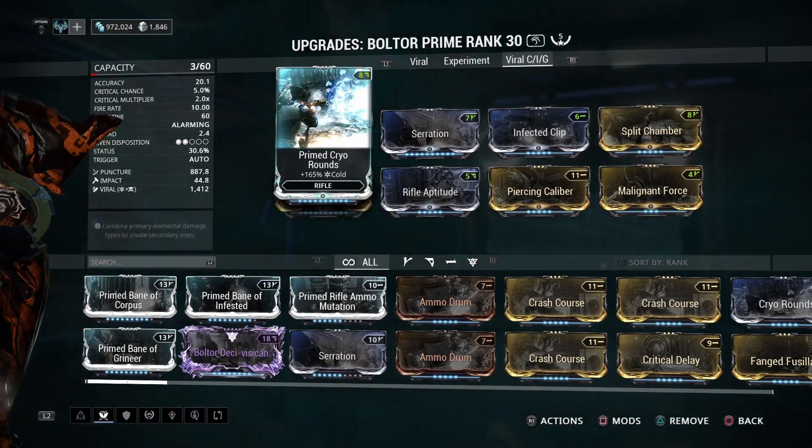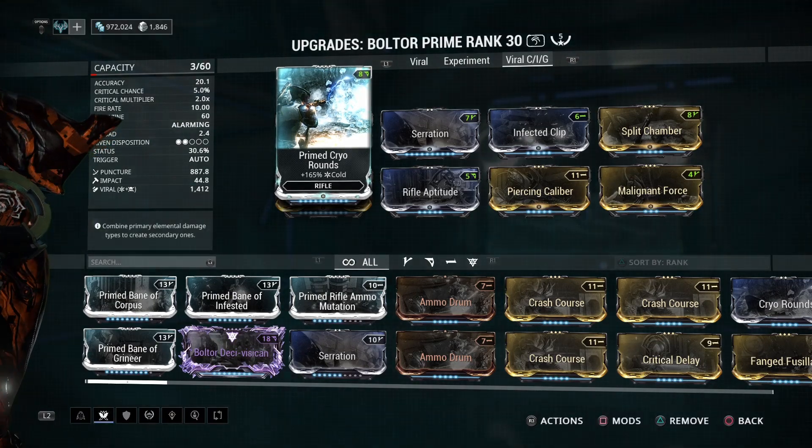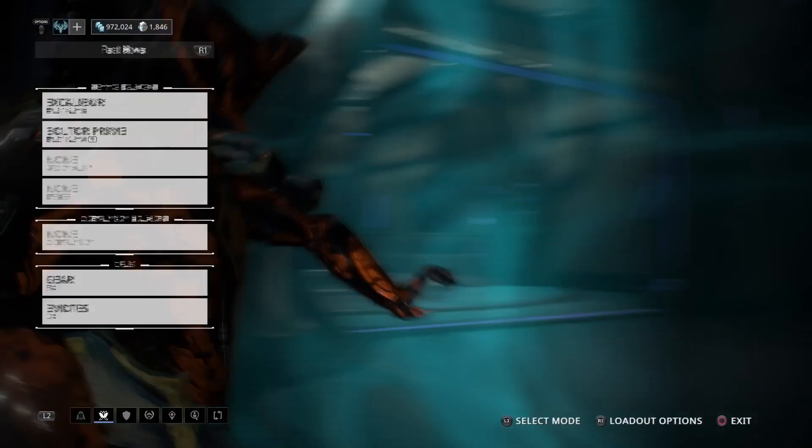With this build you'll have about 1400-ish viral damage, about 800-ish puncture, and close to 40% status chance. So that's what you're basically looking for.